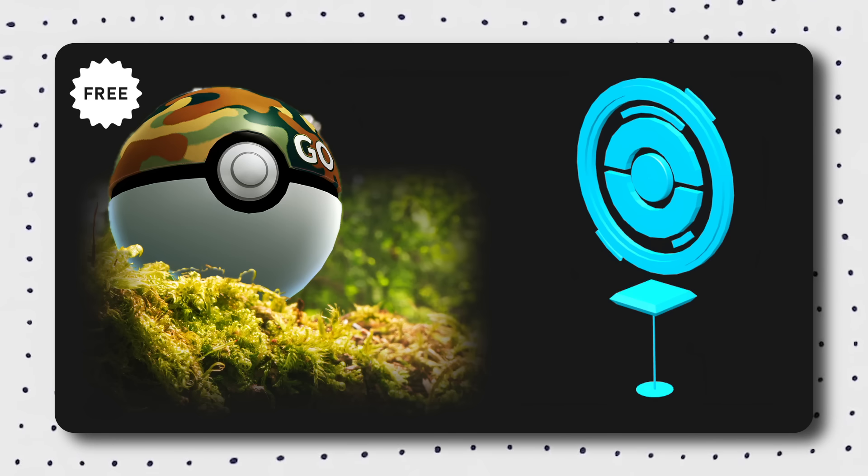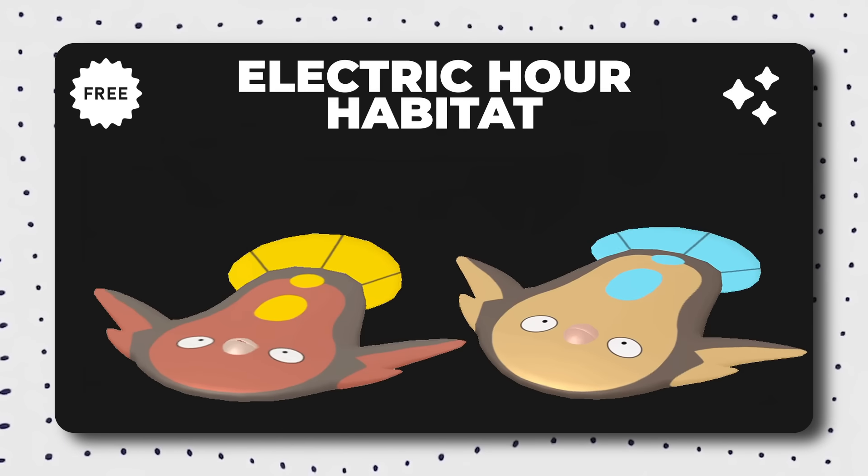The Wild Area event will feature rotating habitat hours. During the Electric Hour habitat, you can encounter Alolan Geodude, Shinx, Magnemite, Voltorb, Hisuian Voltorb, Electabuzz, Electrike, Blitzle, Joltik, Tynamo, Stunfisk, and Helioptile.